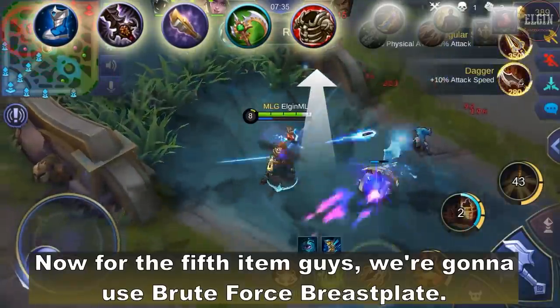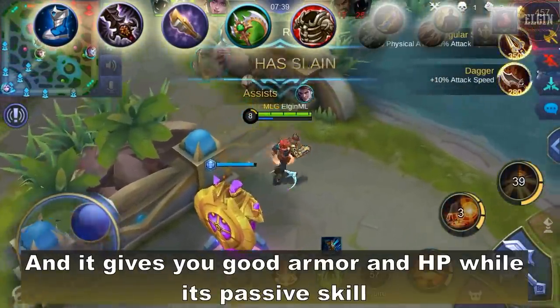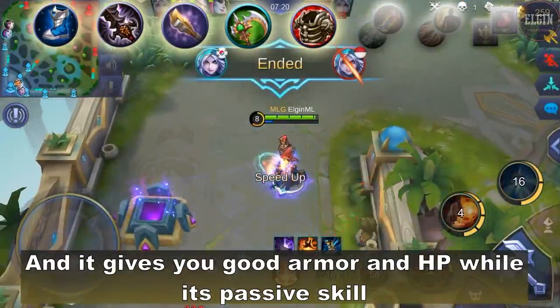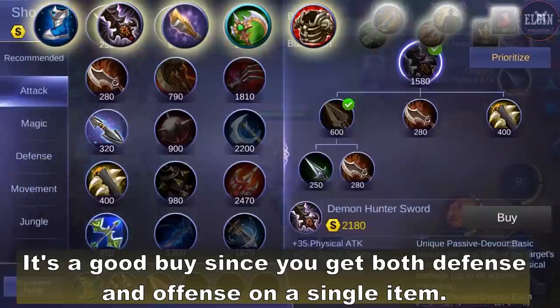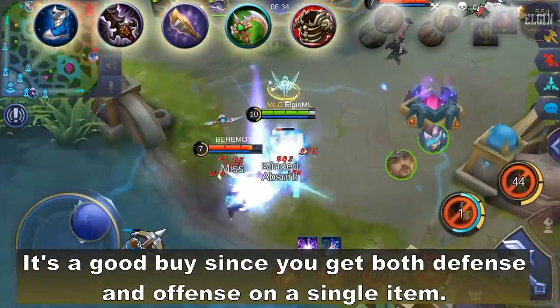For the fifth item, we're gonna use Brute Force Breastplate. It gives you good armor and HP, while its passive skill gives you 20% physical attack and 12% movement speed. It's a good buy since you get both defense and offense on a single item.